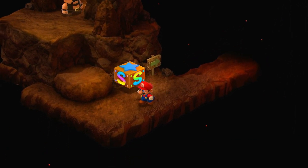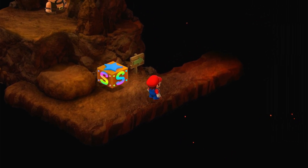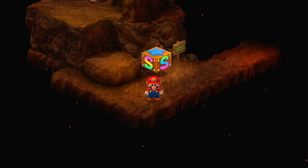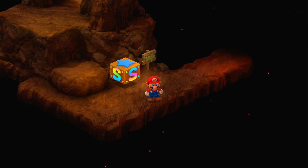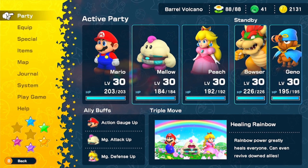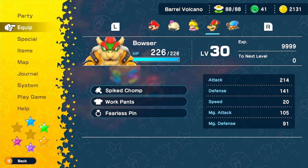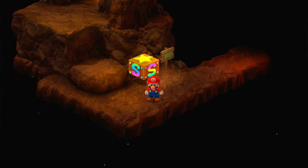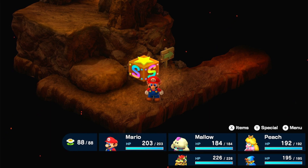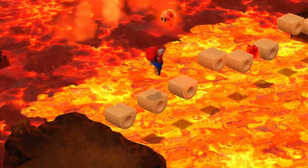Hey everybody, it's Superstar Gamer, welcome back to more Super Mario RPG. In the last episode we arrived at Barrel Volcano and pretty much reached the end of it. This episode we're going to continue on and wrap up the Barrel Volcano. I did off-screen grind a bunch of enemies and got the whole party to level 30, which is the max level. A helpful tip: all the enemies in here are resistant to fire but weak to ice, so it's best to have Mallow with you. If you don't have Mallow at a certain level and don't have Snowy, you obviously need to train up.